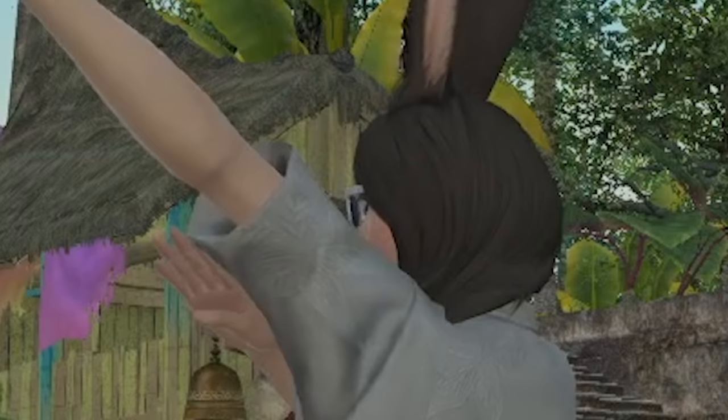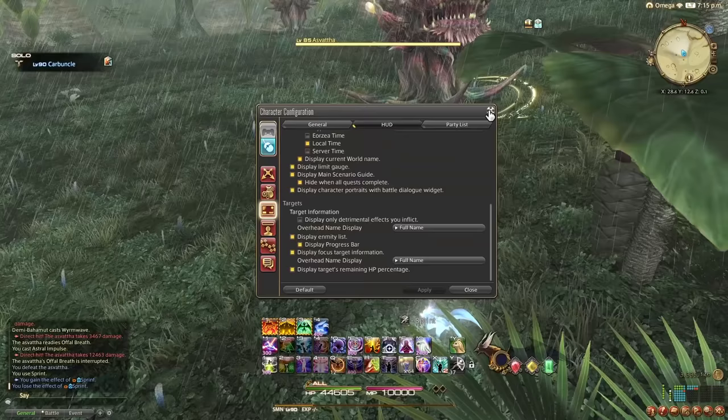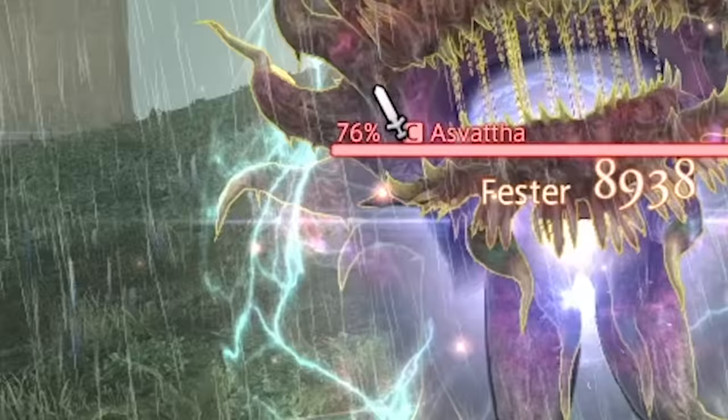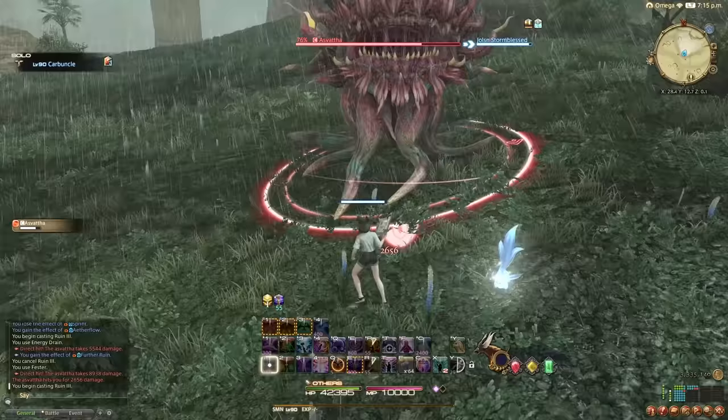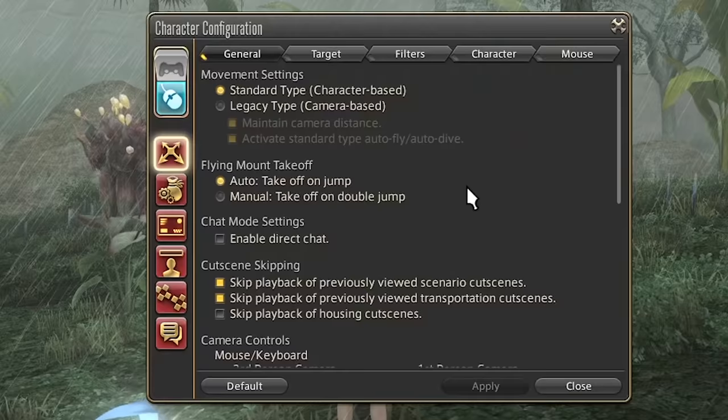The only thing you'll really lose is the ability to do the Power Ranger move and spin in a circle — let's face it, we don't need that. Or maybe we do. The next setting I would definitely change is Display Target's Remaining HP Percentage, which will let you see the HP of whoever you're fighting. Right here we can see 76% HP — this is incredibly useful for bosses.